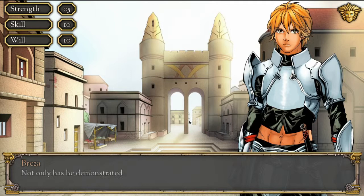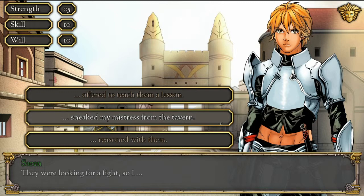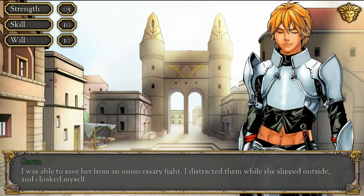'Not only has he demonstrated his superior fighting ability, but he is extremely loyal. Tell them.' 'I was allowed the honor of accompanying my mistress to the tavern, where she was disrespected by Silverwood drunks. They were looking for a fight, so I offered to teach them a lesson.' Options are: sneak my mistress from the tavern (skill), reason with them (will), or offered to teach them a lesson (strength). I chose to sneak my mistress out of the tavern. Gained +2 skill.